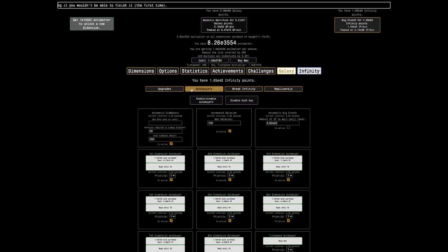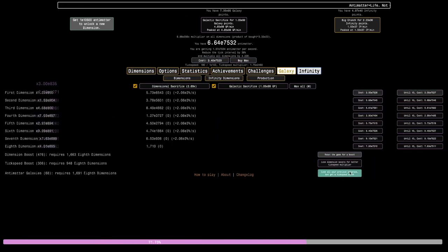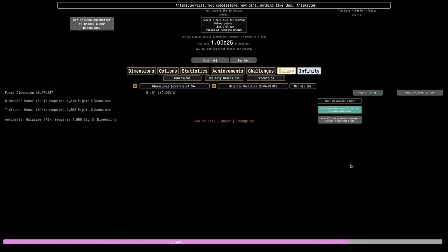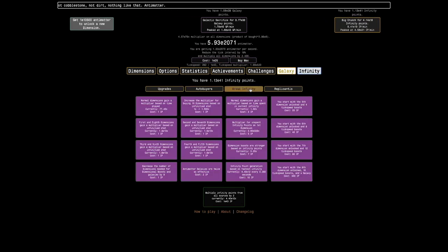I'm going to get the doubler here and see how fast I can get infinity points. I can probably get like 76 galaxies easily. 75 — can I get 76? And there's 76. I feel like I can't get any more than that. That gets me about 1 E41 infinity points per minute — I'll take that. 7 E40 per minute; that should take about 20 minutes to reach this 'further increase all dimension multipliers' upgrade, and that's what I'm going to try to go for.